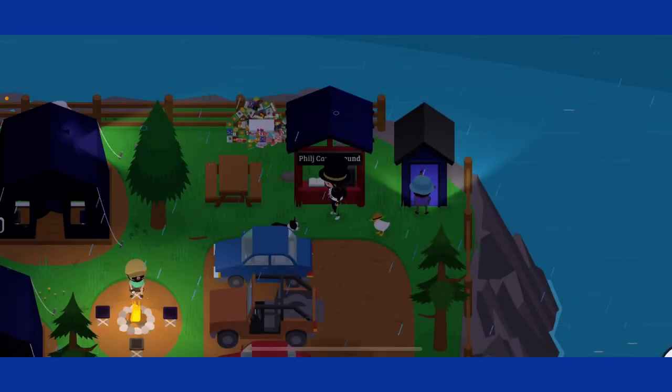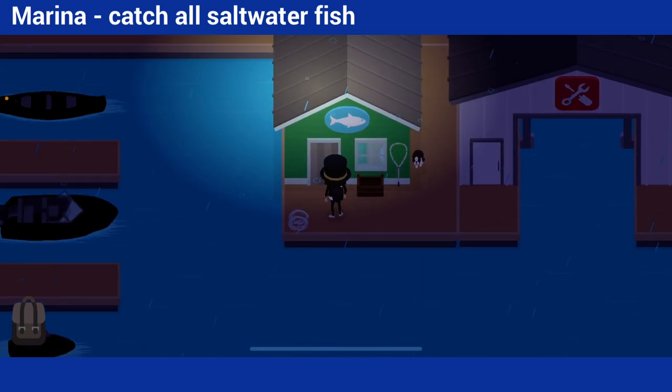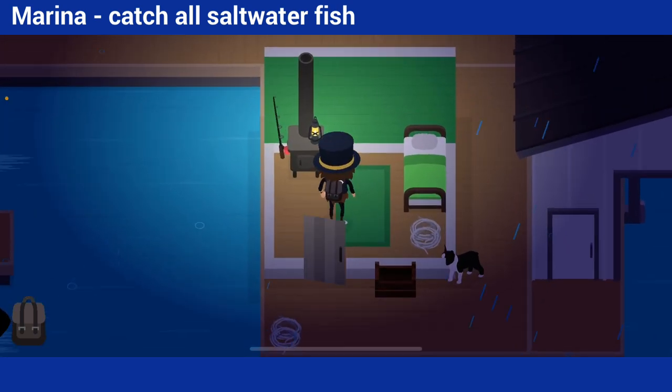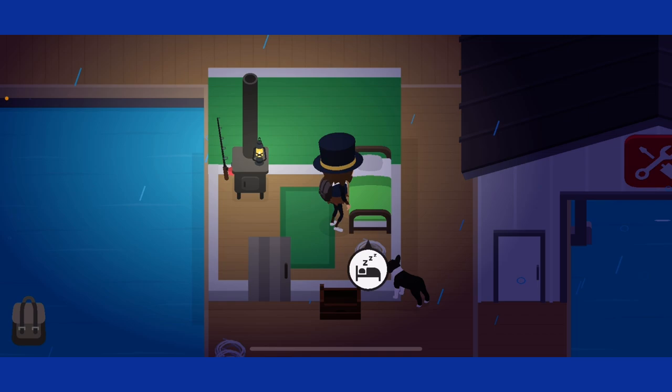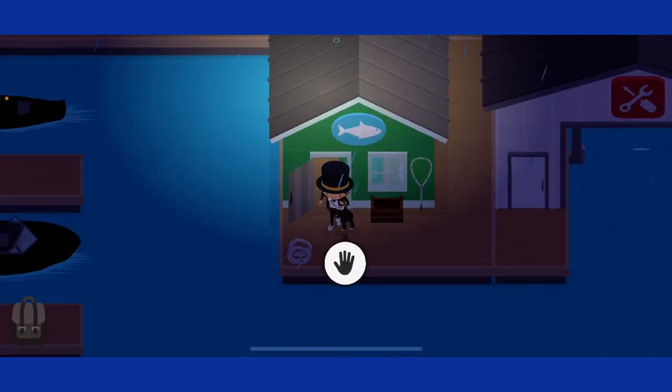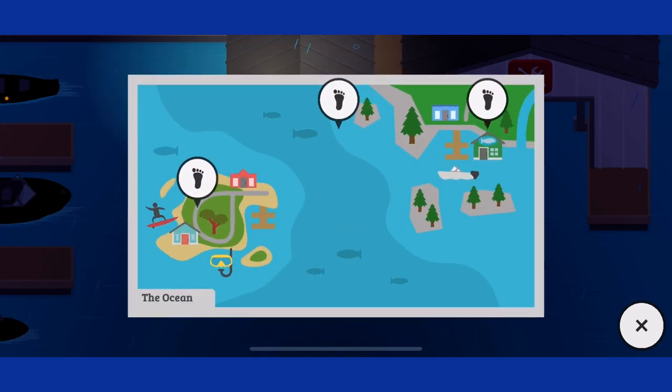The last warp zone is the fishing shack. You need to catch all the saltwater fish here, as the saltwater fisher will eventually move in with the freshwater fisher by the lake, and he'll leave you his house. I really never use this warp zone, but yeah, I guess that's kind of cool.